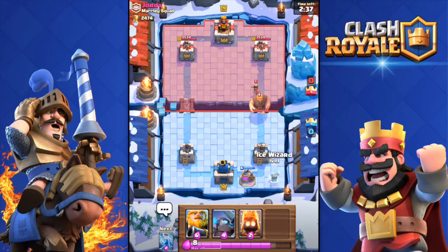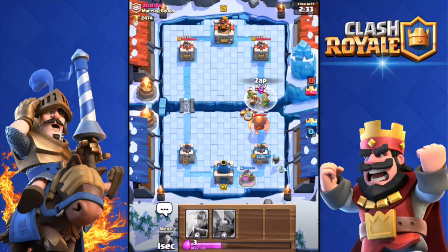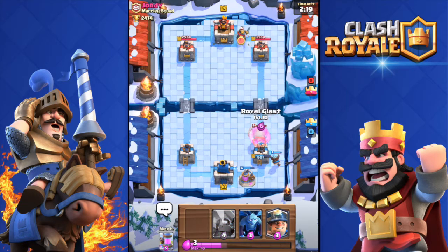Change of plan - I'm going to throw the Ice Wizard over there, then the Fire Spirits and the Zap spell. Boom, there we go! Took down that Princess and those Goblins - perfect combo, executed pretty well. That Giant did some damage to my tower, but he's going to go down. Boom, there we go.